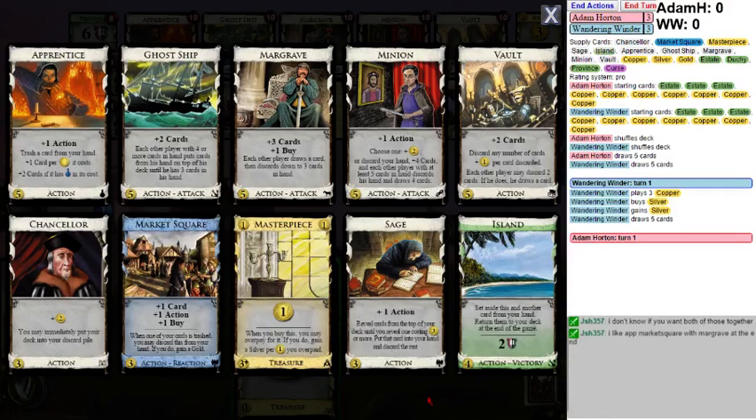I think I want to go for Apprentice Market Square. How do I build that? Well, with a 5-2, I think I just open Apprentice nothing. I could open Ghost Ship and try and slow him down a bit. The other option is just to play Vault Big Money, but that's terrible here - just super awful. I could open Minion - that just seems bad. I think opening Apprentice is probably best. I might pick up a silver or two. Should be able to hit 5 a decent amount of the time with that.